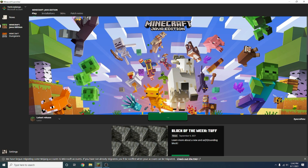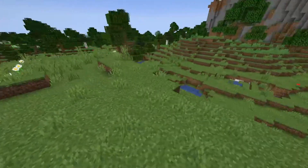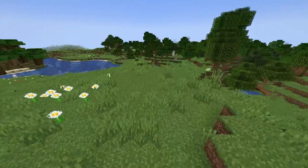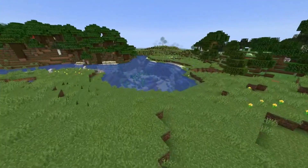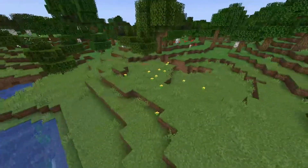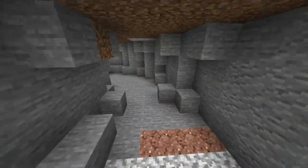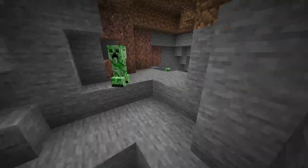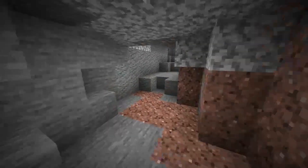Now just press Play as normal, and once it loads up we can see the effects. Here we are in Minecraft — I'm currently in spectator mode, but this works in any game mode you want. You can already see that everything has literally no shadows; everything is fully bright. If we go into a cave, we can see that it looks like it's completely lit up or exposed to sunlight, but it certainly is not.